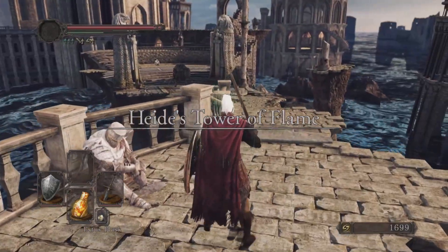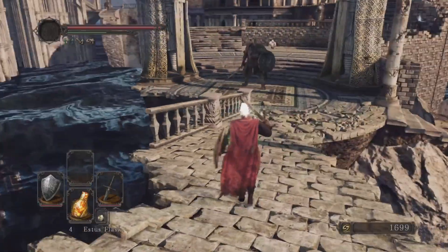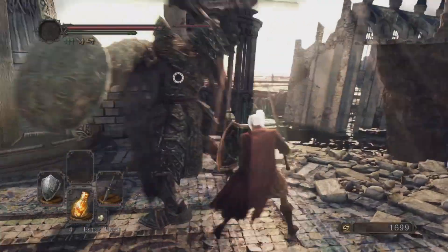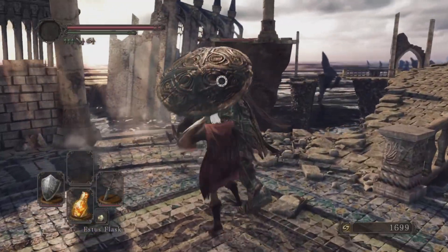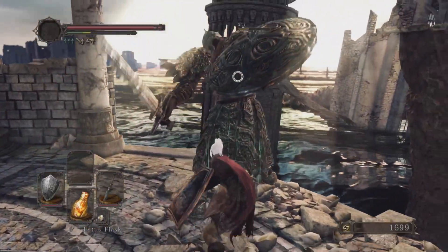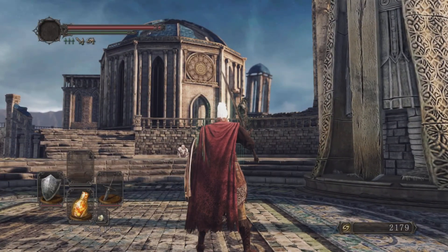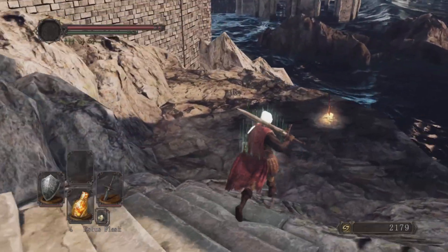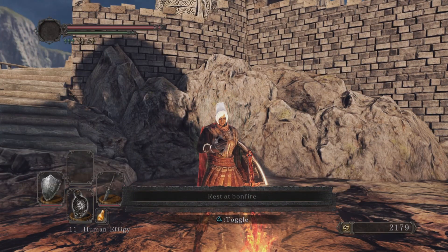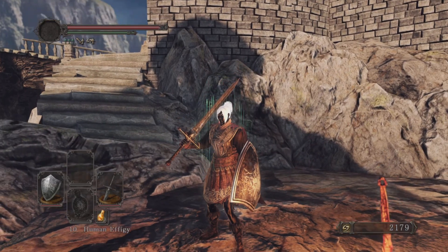Coming out here — Heide's Tower of Flame. We have this guy; he's not going to cause you any trouble unless you attack him first. For this enemy, dodge to the right as always, wait for him to attack, go for a two or three hit combo, then a double heavy — that's generally how we treat these guys with the shield and the sword. There is one with a mace up top, he's a bit quicker and more difficult, but that's a next episode problem. We may as well make ourselves human. That is it for this episode — thank you all for watching, hit that like button, subscribe, and I'll see you next time for more Dark Souls 2.